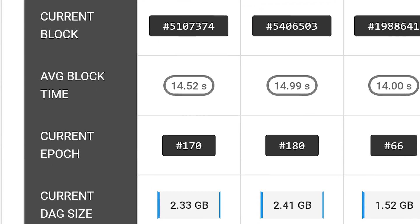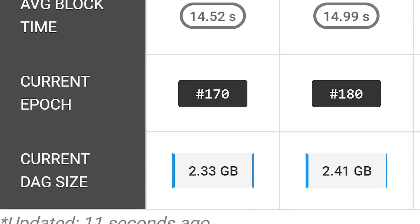The DAG file is around 2.4 to 2.5 gigabytes. But apparently Windows 10 is taking up over 600 megabytes of VRAM on 1060s, which pushes these cards over the 3GB limit.